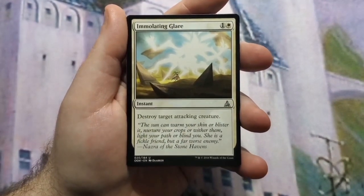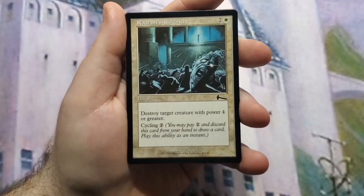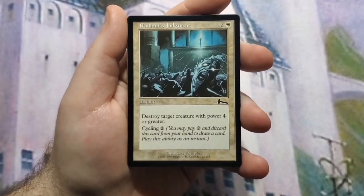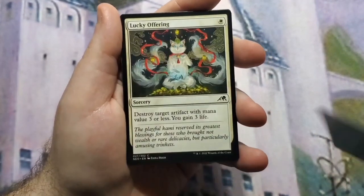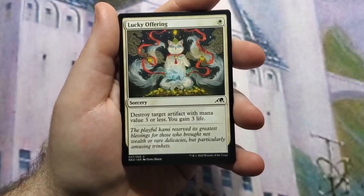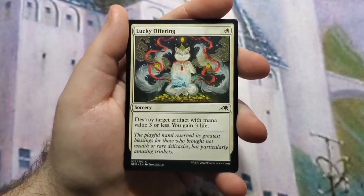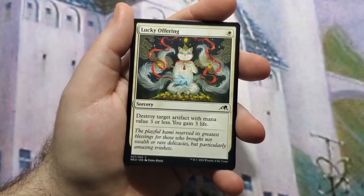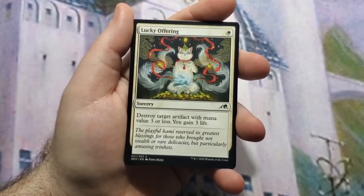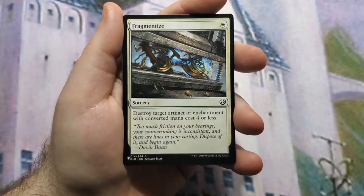Immolating Glare does the same thing. Radiant Judgment destroys a creature with power four or greater, but you can cycle it away if you need to draw instead. Sky Whaler's Shot helps you scry a little too. Lucky Offering destroys an artifact with mana value three or less and you gain three life — it can kill a Sol Ring, Arcane Signet, or other key mana rocks, and it also supports the life gain sub-theme.